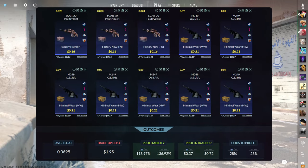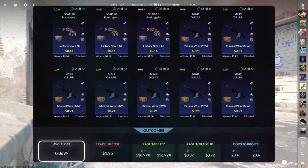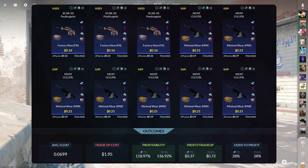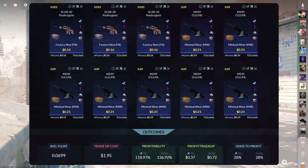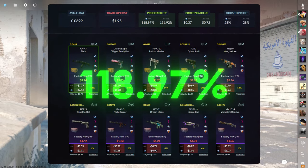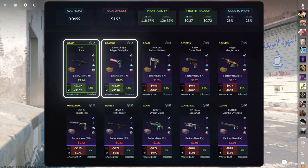The 10th and final tradeup consists of three factory new mil-spec skins from the Dreams and Nightmares case and seven minimal wear mil-spec skins from the Snakebite case below a 0.07 average float. Keep the factory new skins below a 0.023 float and the minimal wear skins below a 0.09 float. Make sure to get the factory new skins for 16 cents or less and the minimal wear skins for 21 cents or less. This tradeup costs around $1.95 total and has 118.97% profitability after steam fees with a small 28% chance to profit. Of the 10 outcomes, only two are profitable, but if we hit the factory new AK Slate it's for nearly $7 of profit.